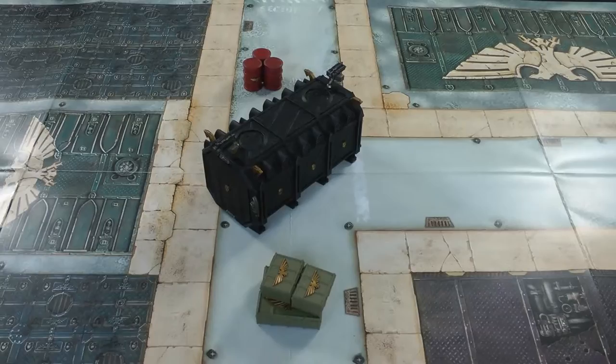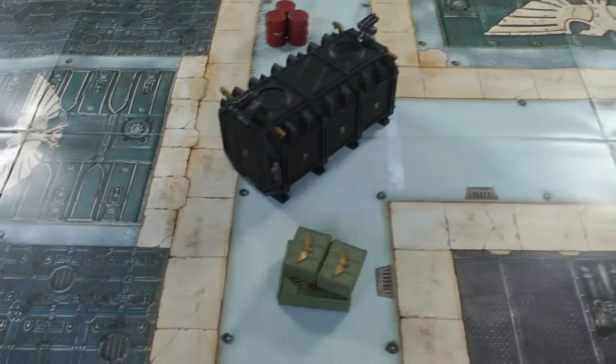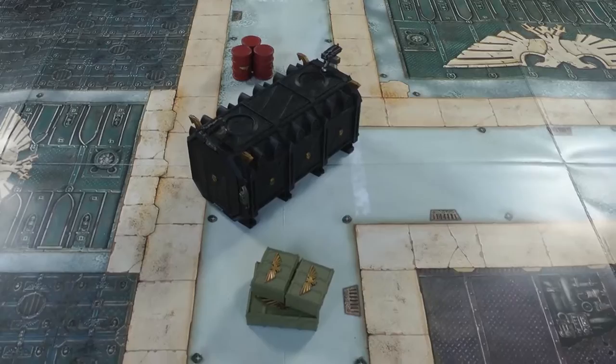Here's our pre-placed container and ammo crates. We each get a set of a container, four small ammo boxes, and three drums each. We have to set them up so that the big container is at least three inches away from a board edge and at least six inches away from another container. The tutorial also suggests placing them at least 12 inches apart just to make the game less cramped.